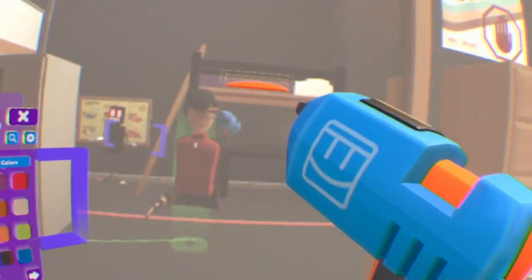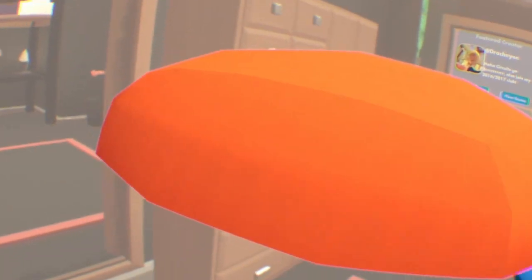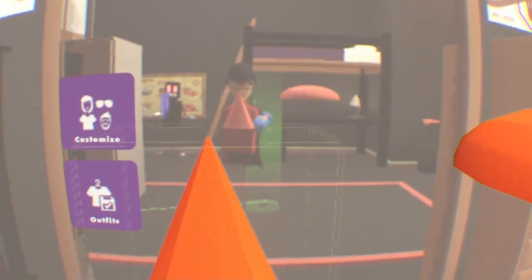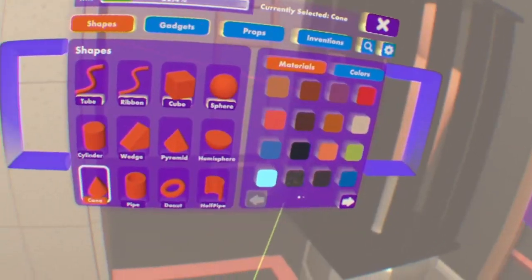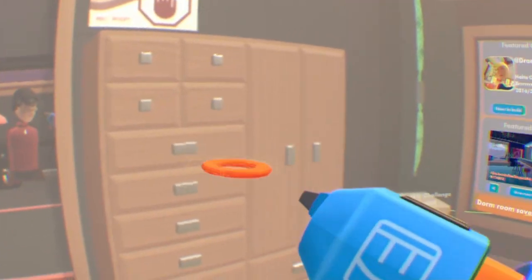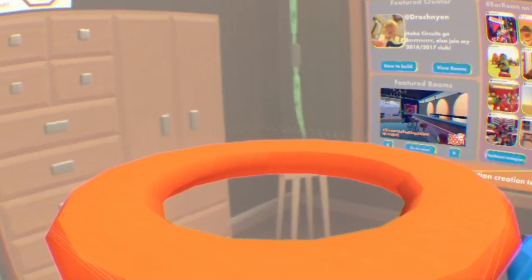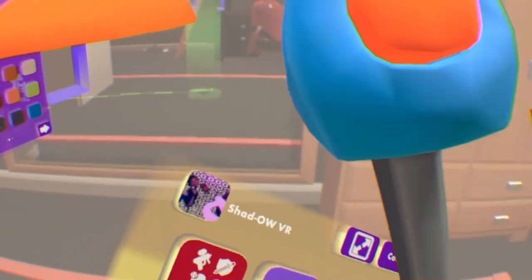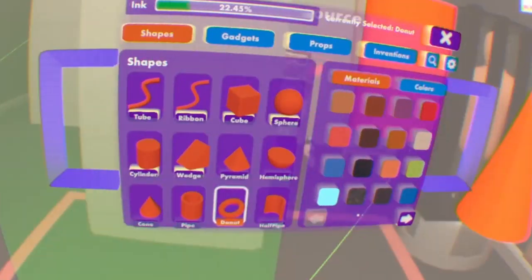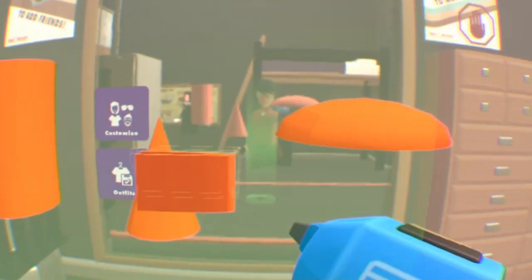Now we have a hemisphere, which is basically a half circle. We have a cone, which looks really cool. We have a pipe, which is basically a circle with an opening. We have a donut — which means I can update my profile picture now, since I have a space theme and now I can make that one planet easier.